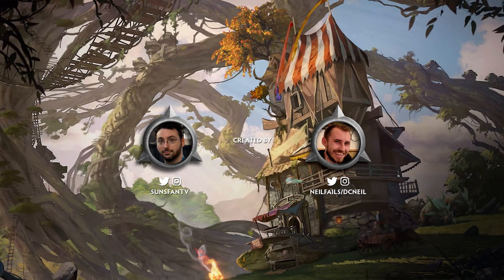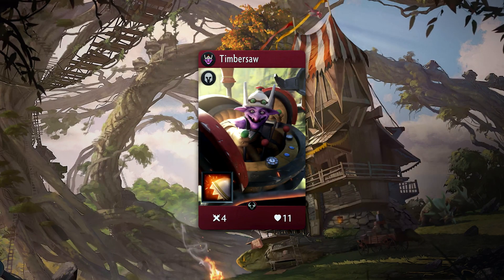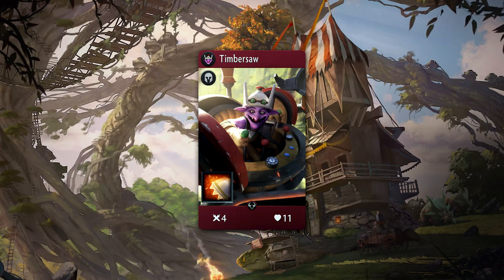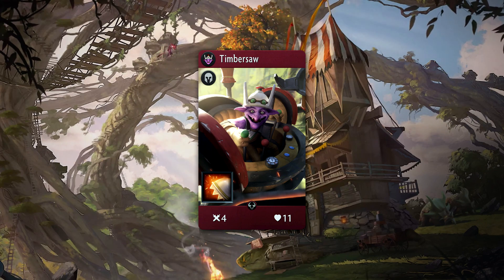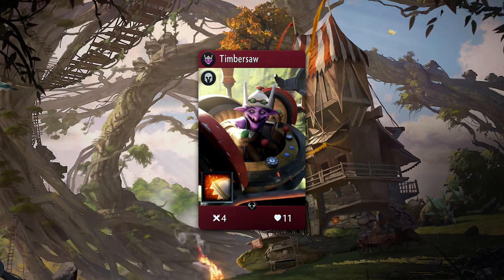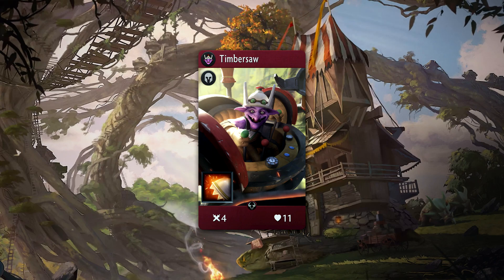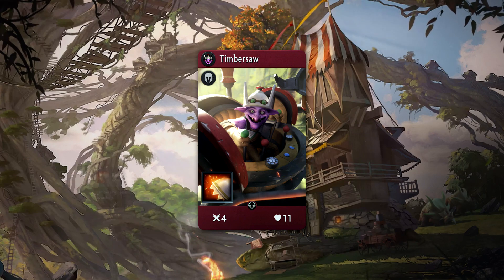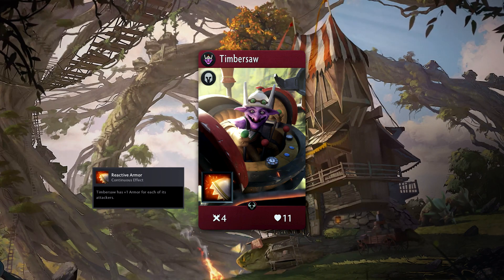Hey guys, this is Sunspan with a spotlight video for Timbersaw. Timbersaw is an uncommon red hero with 4 attack and 11 health. He comes with a passive ability named Reactive Armor, which will provide Timbersaw with the amount of armor equal to how many units are attacking him.